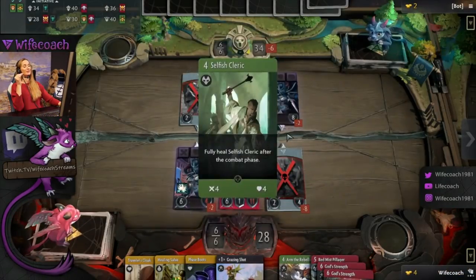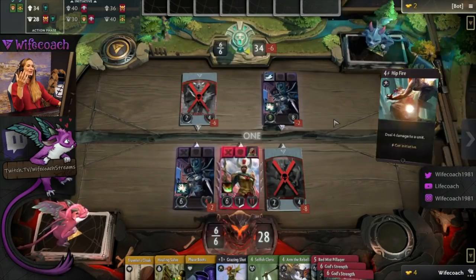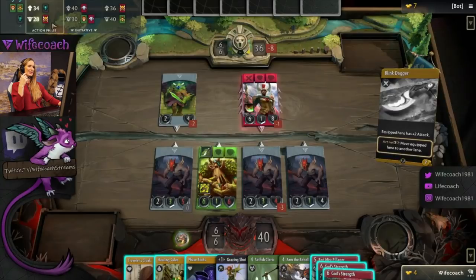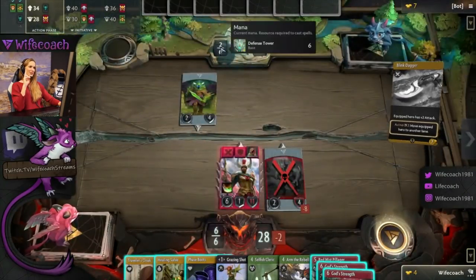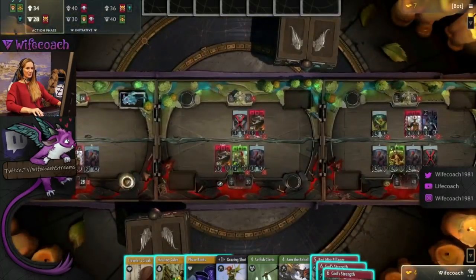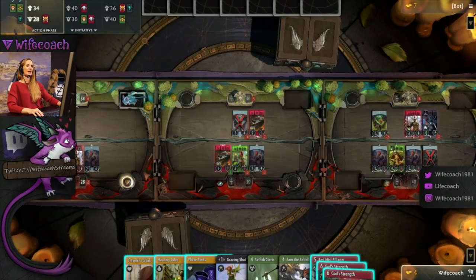We didn't even talk about the goal of the game yet. The target is to get the opponent's towers — he has three towers and you need to get two. You can do it either by distributing forty damage to two different towers each, or when one tower falls it goes to eighty lives and you can get it double. So you can make forty first then eighty on the same tower, or make forty damage on two separate towers.